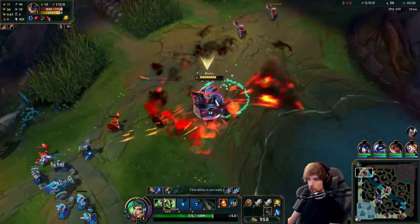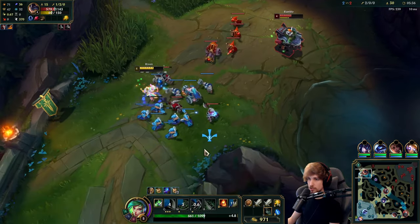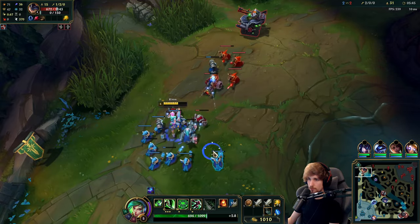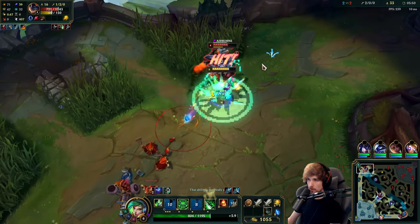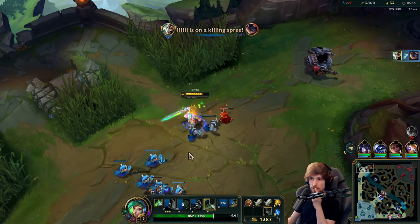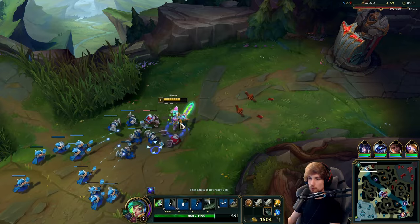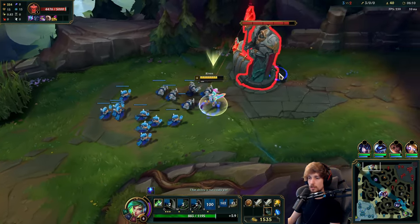I'm just going to go for a losing trade — I will definitely lose this trade unless he hits the Q in the other direction. Now I'll hit level 6 and I will completely kill him. He's super low HP for me right now. I actually purposely didn't farm the cannon because farming the cannon would have resulted in him walking off. So I walked forward, letting the cannon die on the wave, so I could surprise him with the level up.